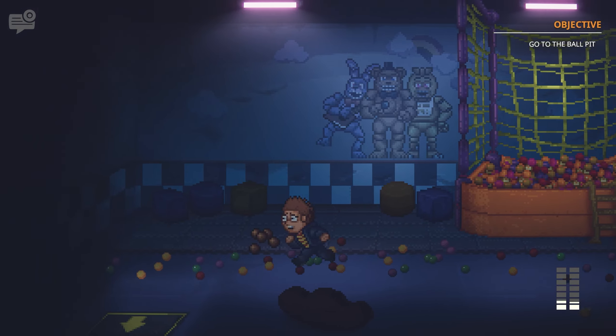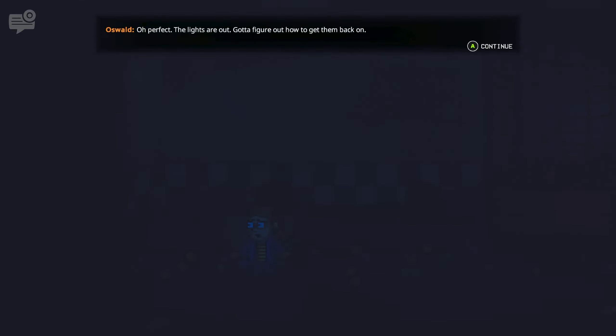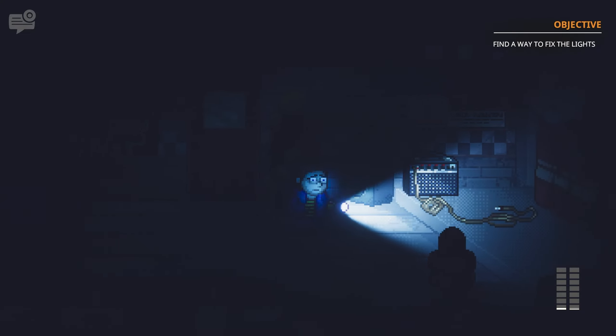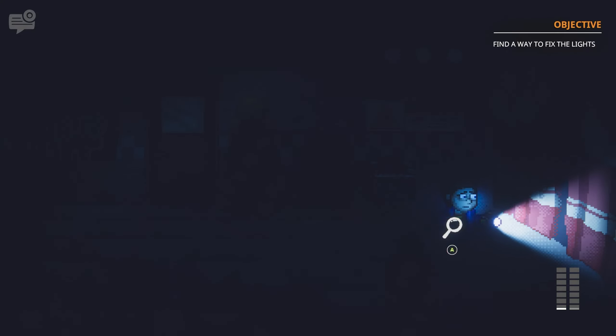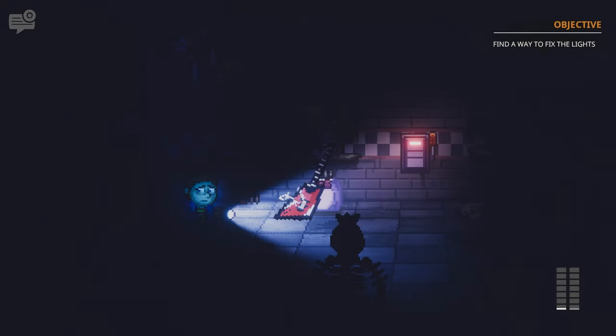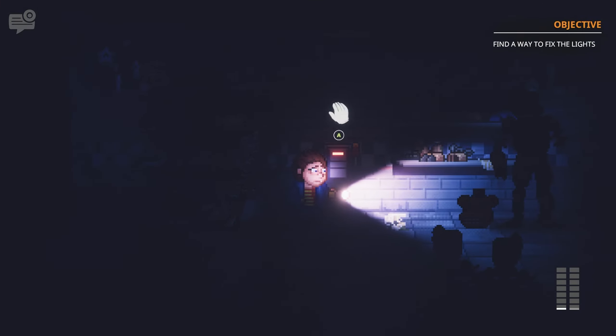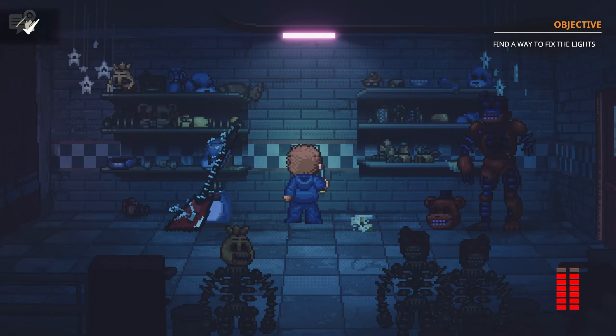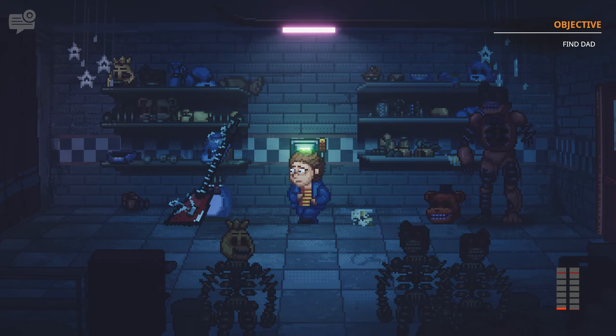The AI also a couple of times would come into a room, so I would hide, then they would leave the room, and as soon as I was about to get out, they'd come back in and stand there for a couple of minutes, then leave, then come back in. I reset the game once when that happened. This only happened a couple of times, but if you get stuck in that loop, just restart from the checkpoint if you're able to, because they can get stuck in it.